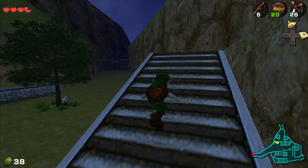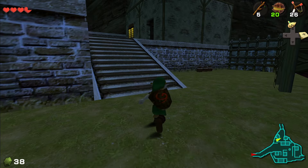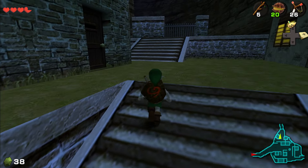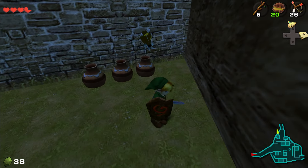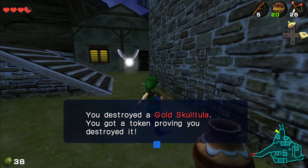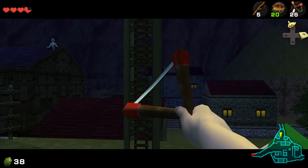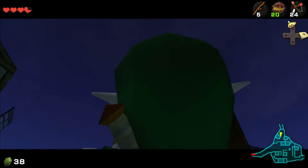There are five Skulltulas you can get here in Kakariko. One's under that tree, actually. And I actually forgot about the one right outside of Hyrule Castle — I'll have to get that when we go back to Castle Town. But I'll get this one, and we're going to have another one up here.